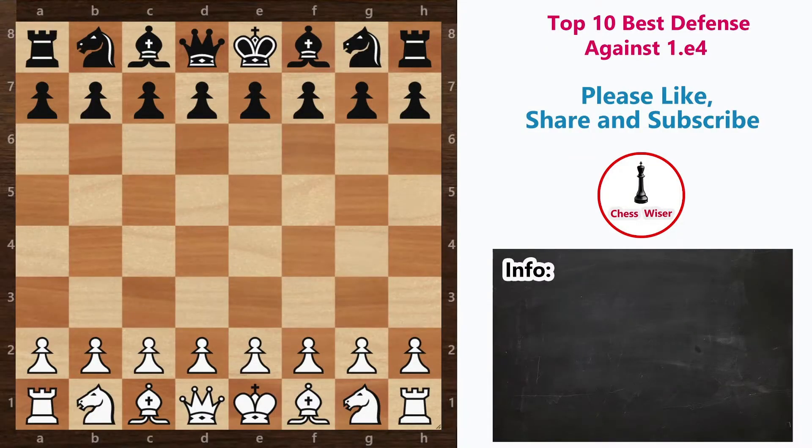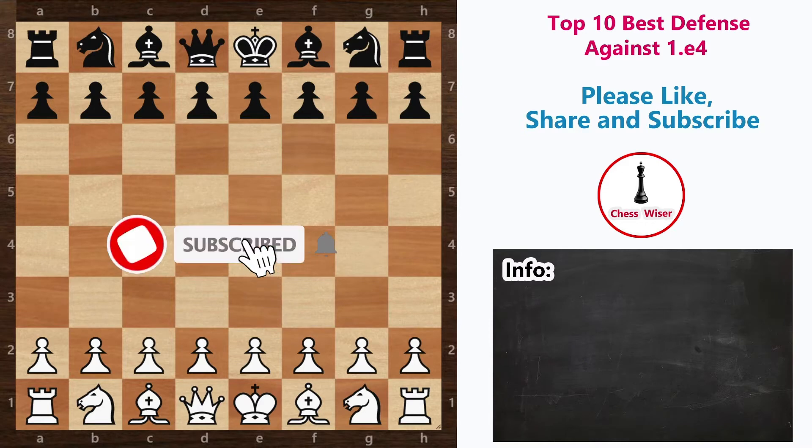Hello everyone, welcome to Chess Wiser. In today's video I am going to show you the top 10 defenses or replies for the most commonly played move in chess, that is 1.e4, commonly called the king's pawn opening. I will also be covering a brief introduction of each defense, including how many games are available in the database and when it was first played. Without any further delay, let's start with the 10th defense on our list.